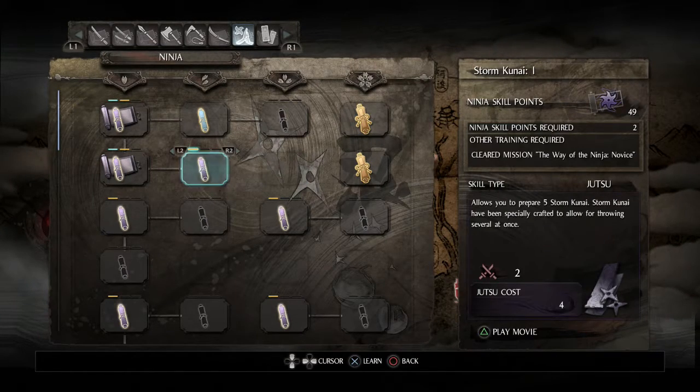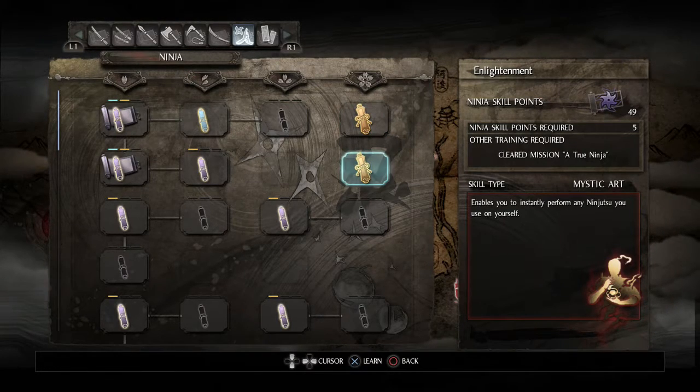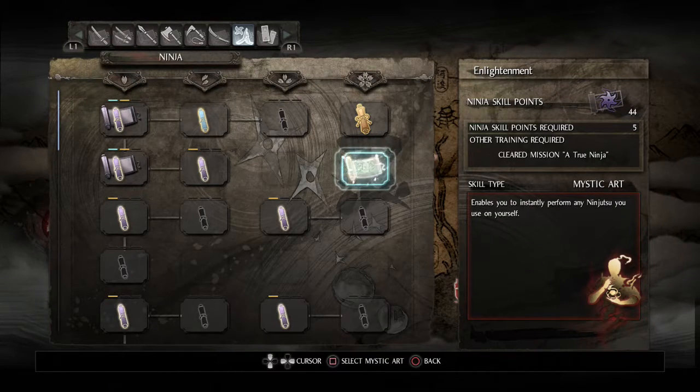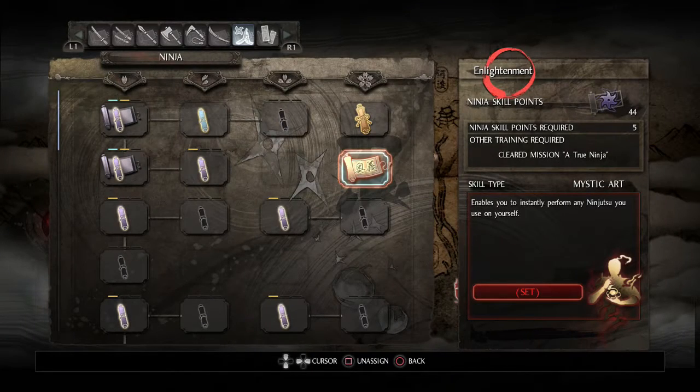They've just straight up added new items - Storm Kunai were not here before. They've been specially crafted to allow for throwing several at once. That's awesome! And over here you have the mastery skills. Instantly using any self-ninjutsu - that's too good to pass up. And I earned a trophy for that - I never actually picked that up. Of course I want to equip that. Good stuff.